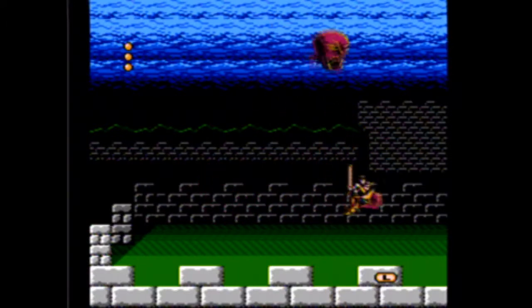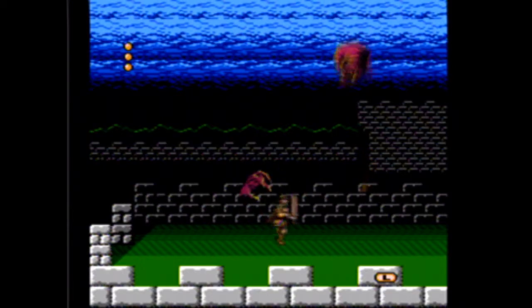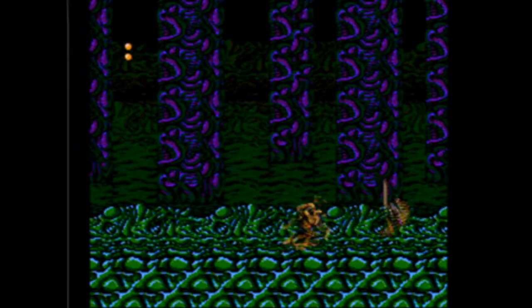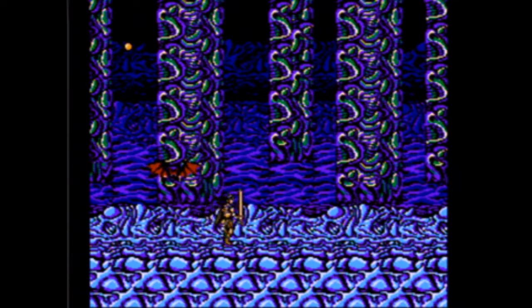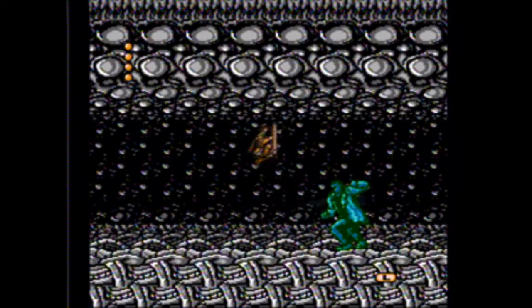Stage three, you fight this floating head and hand that they call the gatekeeper, and then once you defeat that, you go further into the castle and you fight dark warrior. Stage four, you actually fight a lot of the classic horror movie monsters. First, you fight the wolfman, here called man-wolf, then you fight Dracula, which they just label as vampire, then you fight dark warrior again, and then Frankenstein.